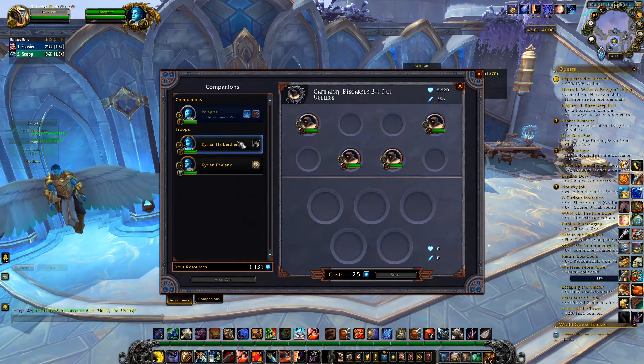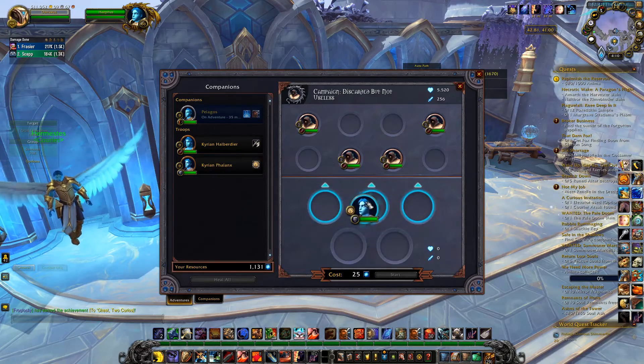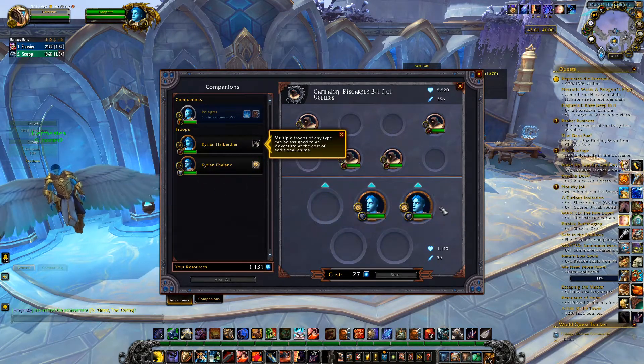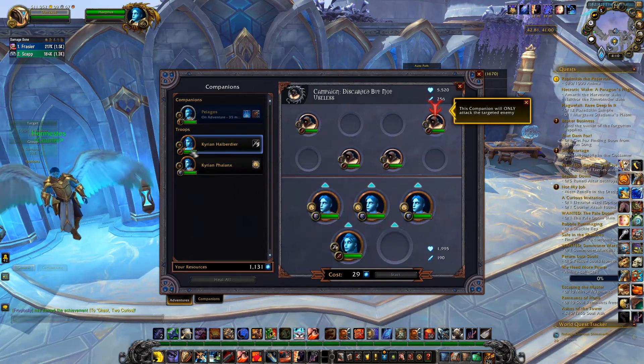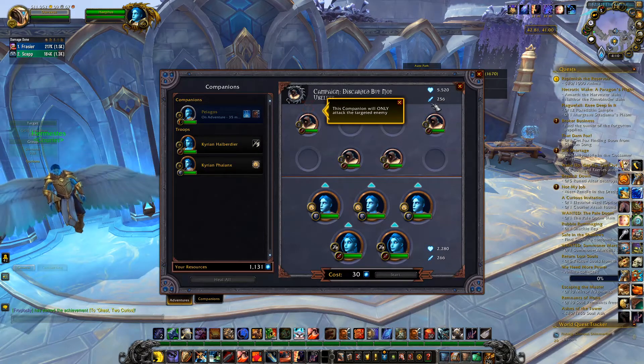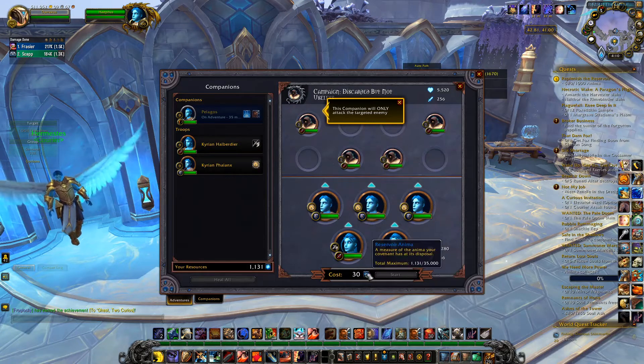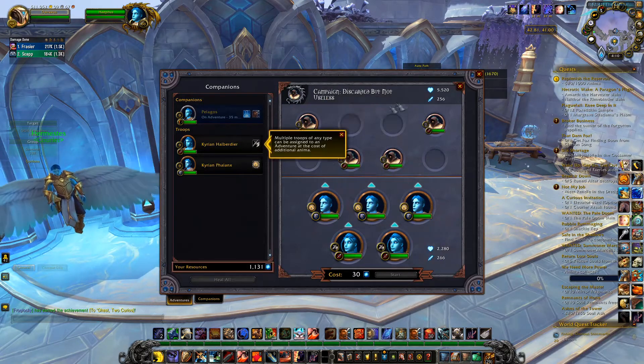I'll take this Kyrian Phalanx and put them in here. As you can see, I can put as many of these guys into a mission as I want — the only difference is it costs a slightly higher amount of anima.